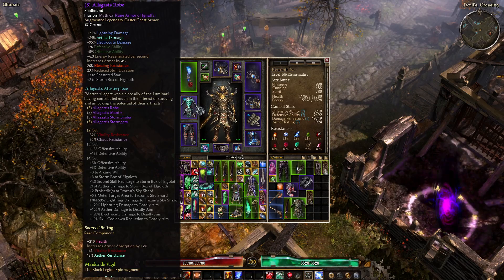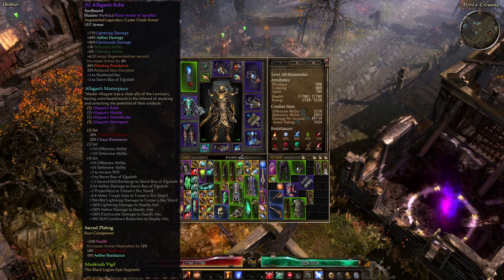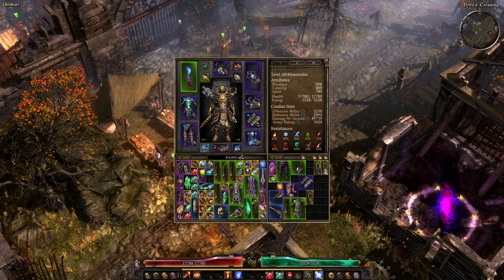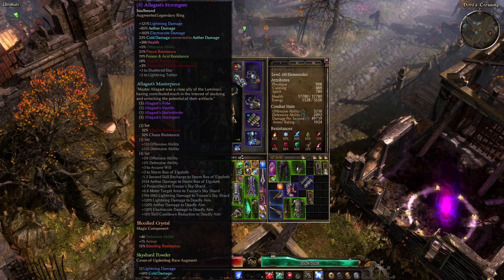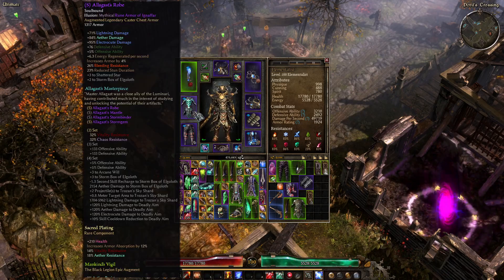This gives me more Lightning Damage to Thermite Mine and Blackwater Cocktail. This is just a Lightning Damage set piece that gives me more Vitality and Chaos Res, as well as reduced stun damage, and the matching ring. The ring's pretty good because it gives percent OA — the armor gives percent OA as well.